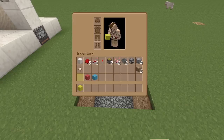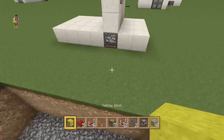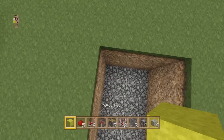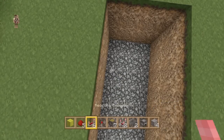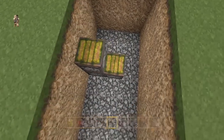We'll grab out our gear and get started. You want to start at the back end of the hole — this is the front over here, so we want to start down the back. Come over to this left hand corner up the top and come down 3 — 1, 2, 3. Place your sticky pistons here, 2 sticky pistons, with another 2 on top of them pointing upwards.